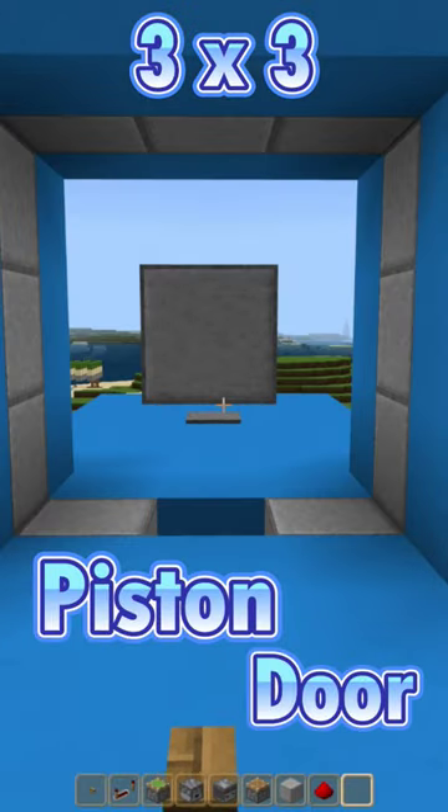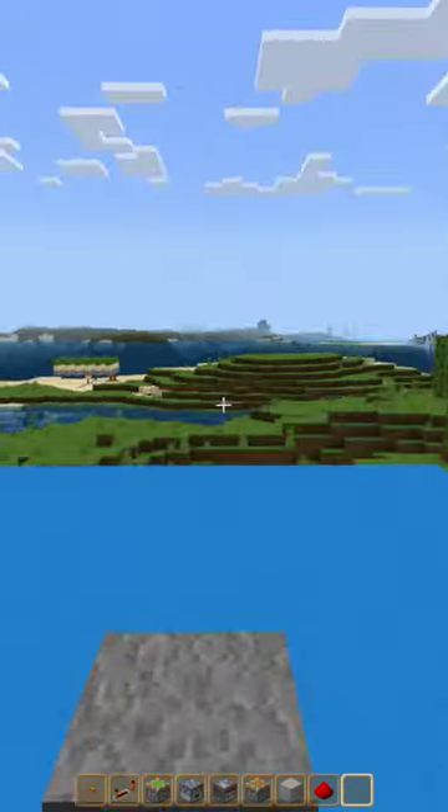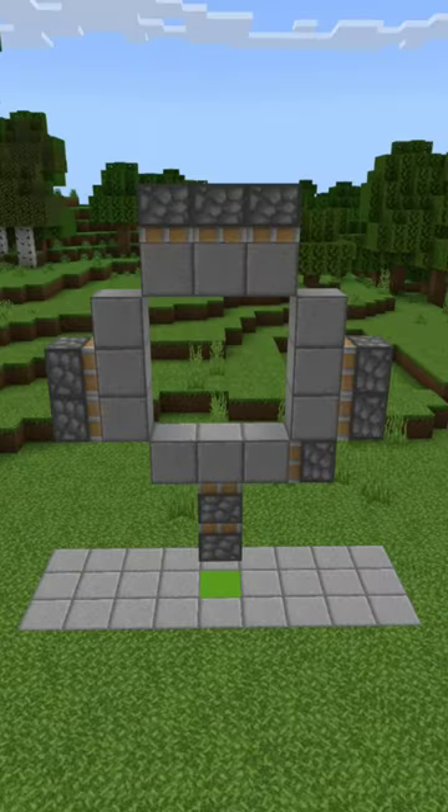A 3x3 piston door using a pressure plate or a button. Pause the video, clear out an area that is 3x11 with 10 pistons and a 5x5 square.